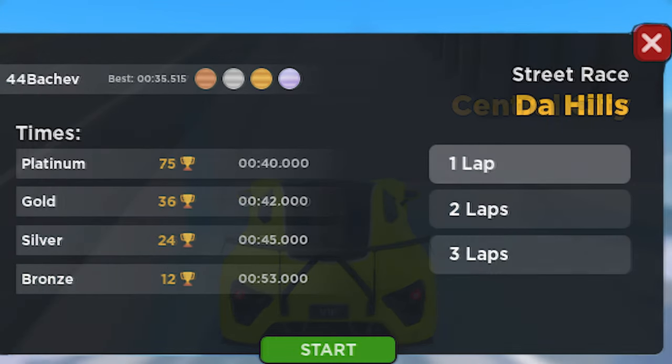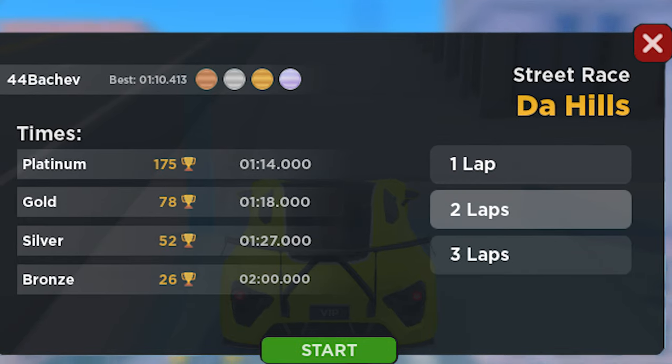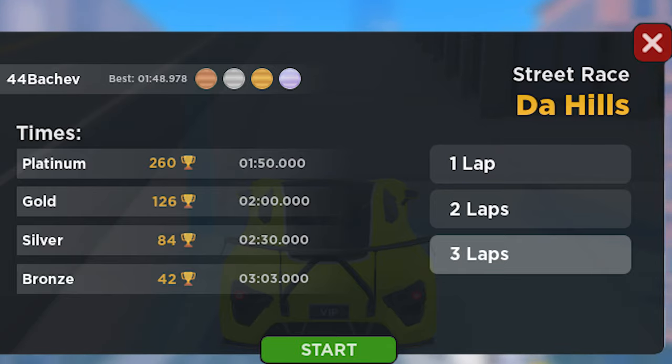3 laps gives 80 reputation. Now the Hills race: 1 lap gives 75 reputation, 2 laps gives 175 reputation, and 3 laps gives 260 reputation.